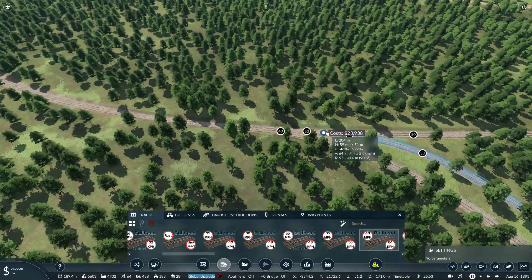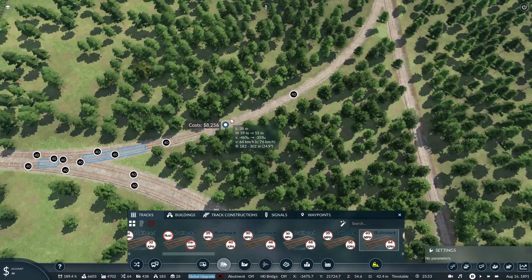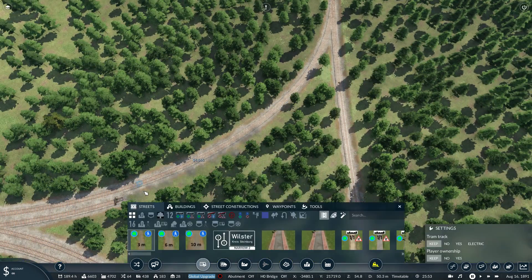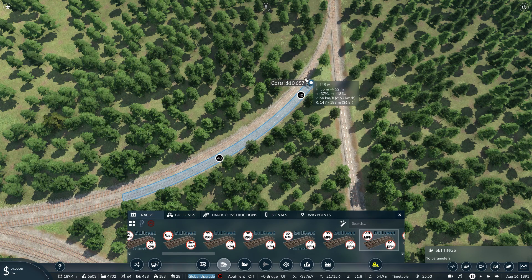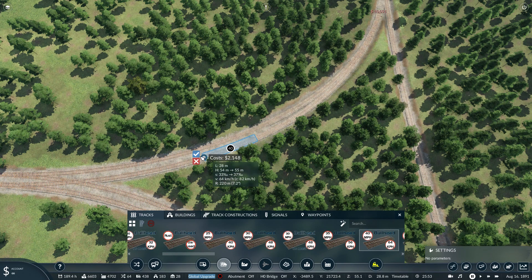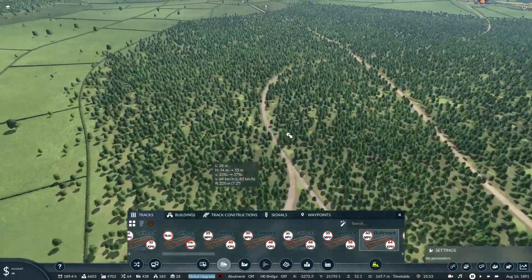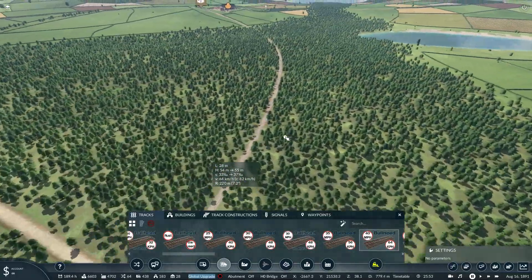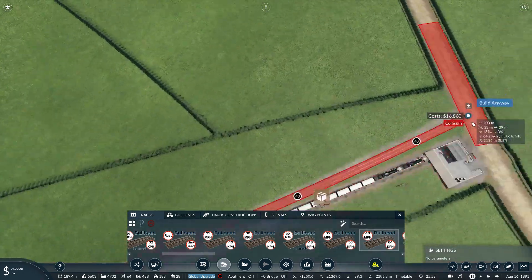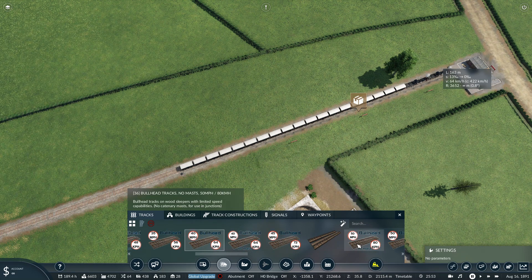We could do the same thing just behind it - do that and squish it down to a single track at 40. So that becomes a single track thing. We then need to look at passing points - so naturally this is going to be one passing point. Now we're going up to 50 actually, so we'll go 50.